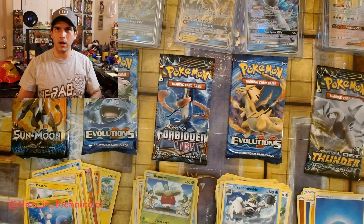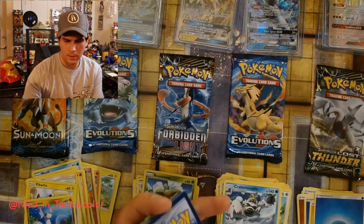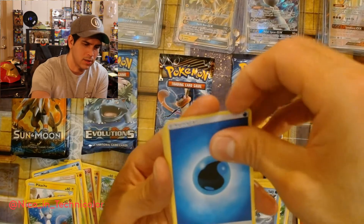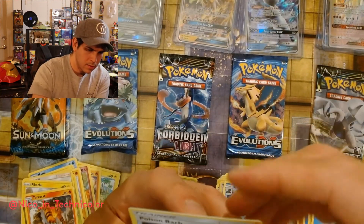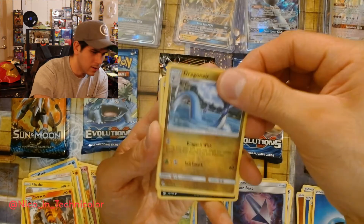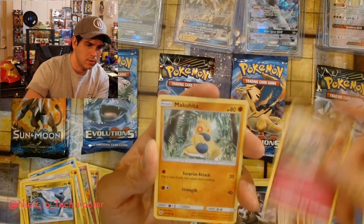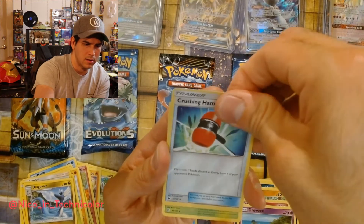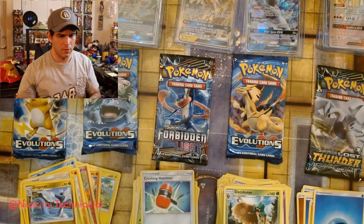Leafeon box, alright. One, two, three, four — metal, water, water again — I should have said water. Alright, Torracat, Poison Barb. Nice Dragonair — that's pretty. Alright, Ralts, Snubbull, cute — Fly, Sleepy, Crush Hammer — and then Decidueye. Okay, wall Decidueye. Alright, last set of Sun and Moon before we get to the fun stuff.